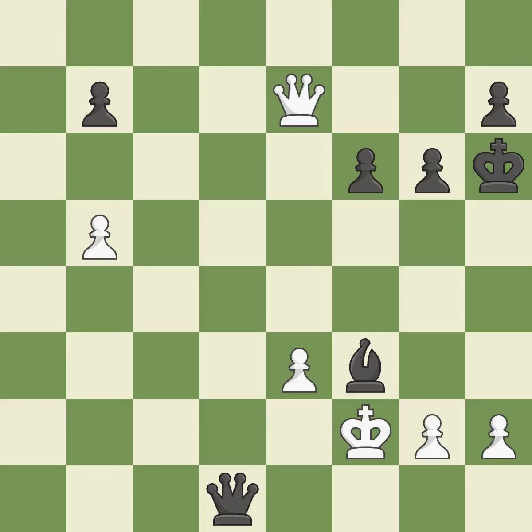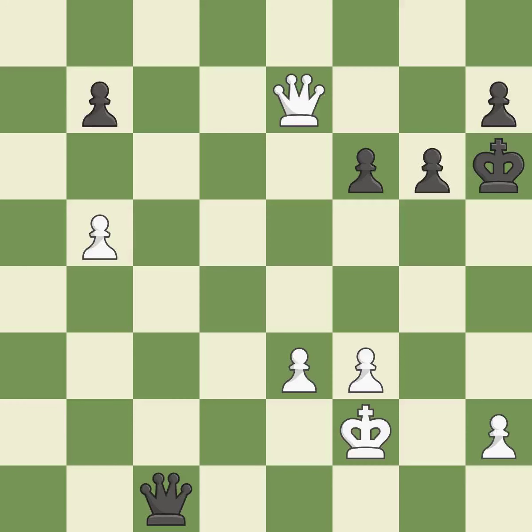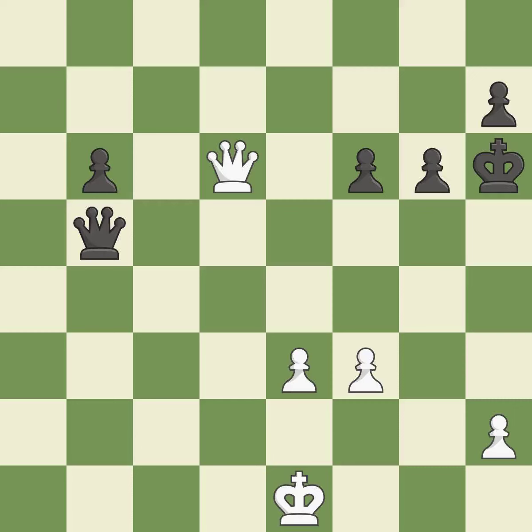This avoids the queen's check. Recaptures from a prior move. This moves away from the queen of checking. A pawn that was being attacked and had no defenses is now protected. This avoids the queen's check. This defends the attacked pawn. This exchange is fair. The pawn is now passed because it can no longer be challenged by opposing pawns as it tries to promote.